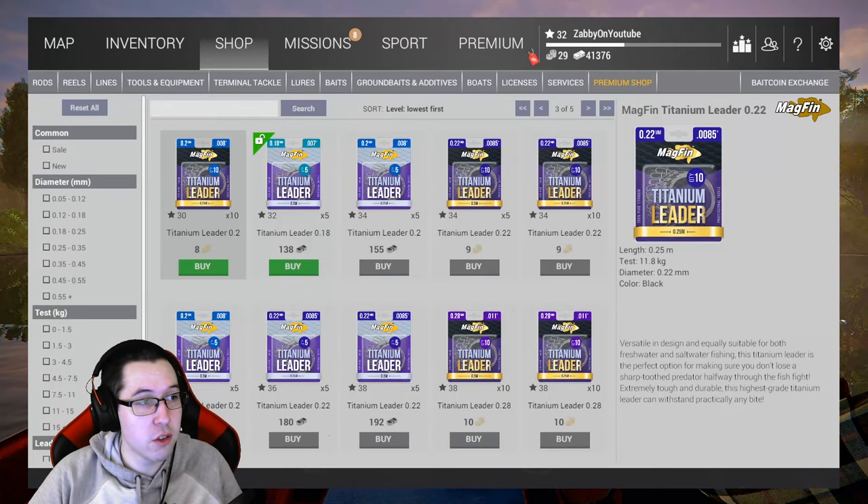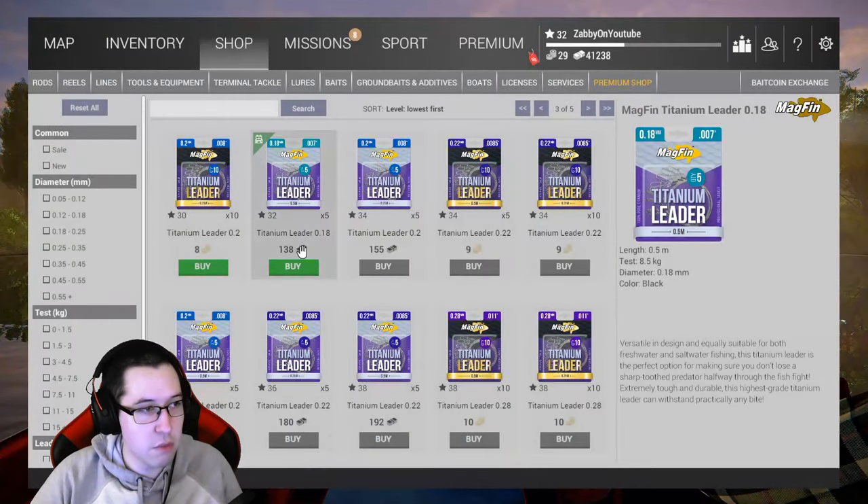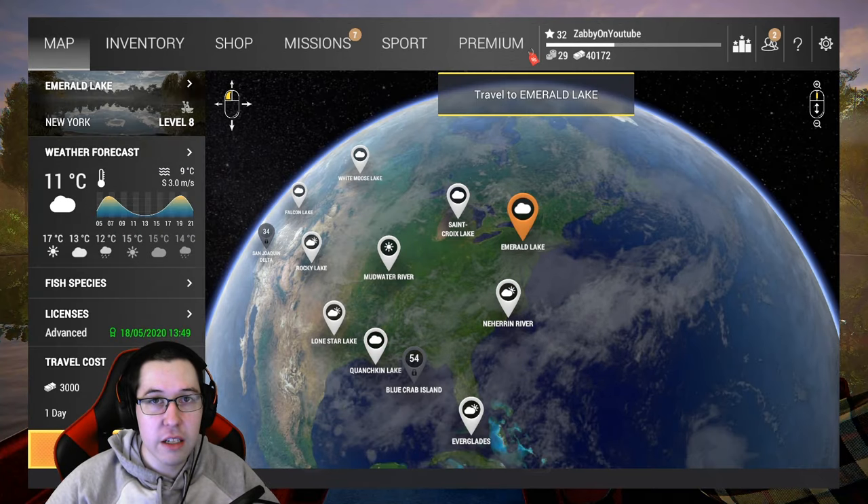One more thing you guys are going to want to buy: the Pike Slasher does have big teeth and it can break through your lines. You're going to want to grab a Titanium Leader. I'm using this one — it's the biggest one I have unlocked right now at level 32 on my second account. It's only 8.5 kilograms, so it's going to be a little bit underweight for the Pike Slasher, but it should still be all right.